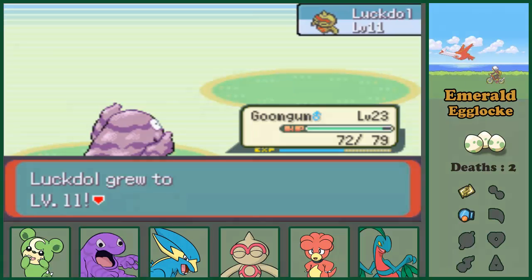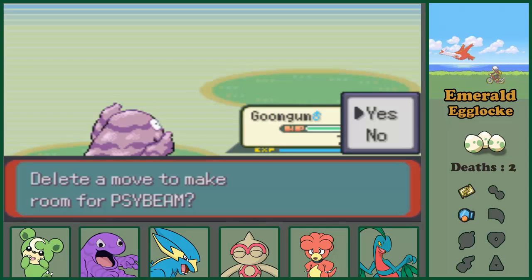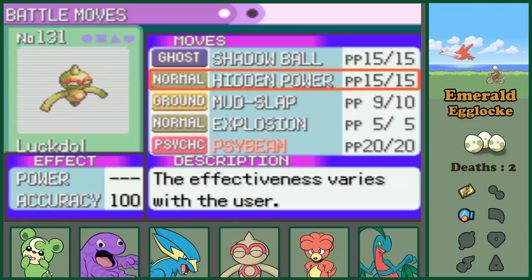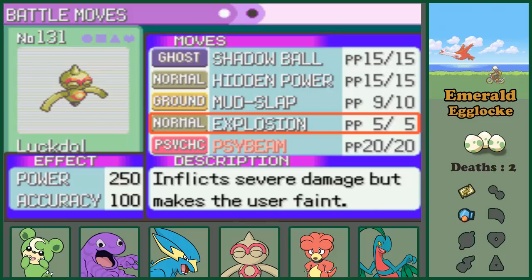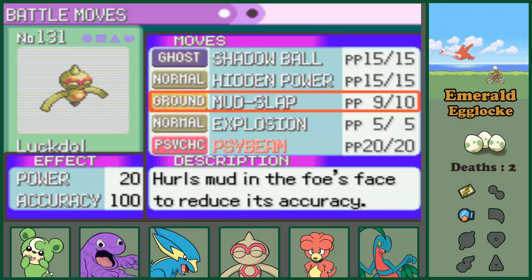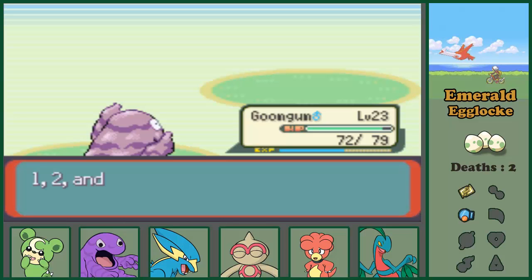This one has level 6 - maybe we can use Luckdol? Oh, Psybeam! That's cool. I want Psybeam and I don't know what Hidden Power is yet. I think I'll get rid of Explosion because this is a Nosepass block. While I can potentially suicide-kill someone, I don't really want to. I guess I'll delete Explosion - we'll have to work without it.